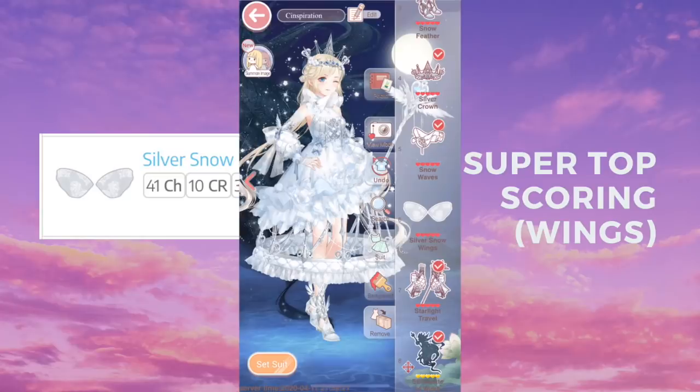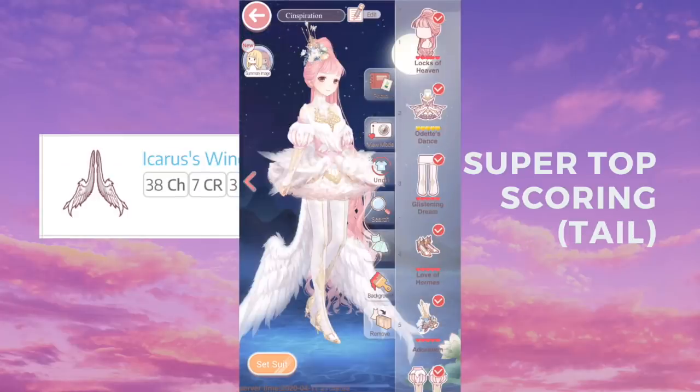Hopefully these recharges will return for crafting so that V0 players or people who just don't want to spend more on the game can get it soon. Here's some good news for players who can't spend that much money — the top scoring item for tail is actually Icarus's Wing.